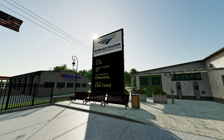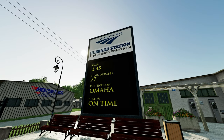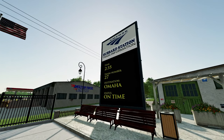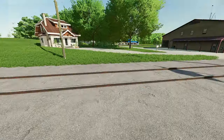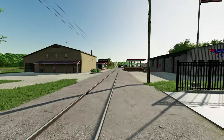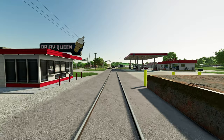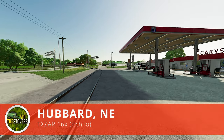Hello and welcome to the Stover Farm channel. I'm starting to teach myself Giants Editor with the help of YouTube videos. My train sign is a little large here at the Hubbard station where you can pick up the Amtrak right down Main Street. This is a big step for me — I realize it's nothing compared to the mods being created by the modding community, but you've got to start somewhere. I started with my first 16x map: Hubbard, Nebraska by TX Czar.